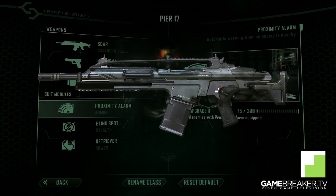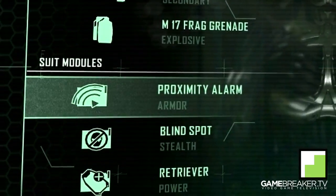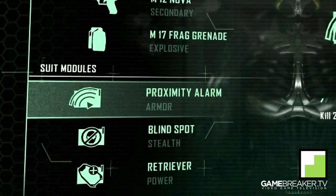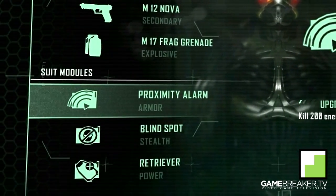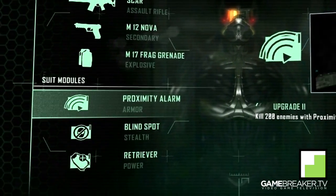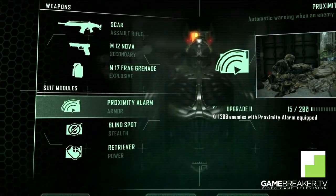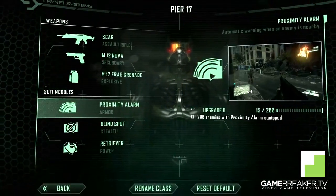Looking at the modules, the first one is the Proximity Alarm. Hearing an automatic warning when an enemy is nearby is really good, and as you level this module up the intensity of the alarm gets higher. There's going to be a lot of people running around, so having that extra sort of protection with the Proximity Alarm is actually really really effective.